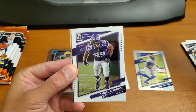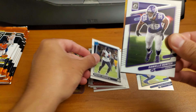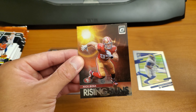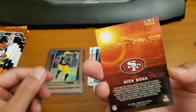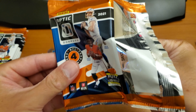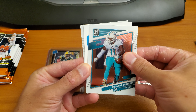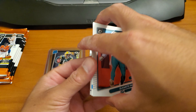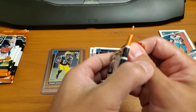Jimmy G, Danielle Hunter, Evan Jordan. Rising Suns — Nick Bosa. Looks like it's just a base insert. And then... Hines Ward. Oh, this is the auto! We'll save this for last. Got an auto, oh man.